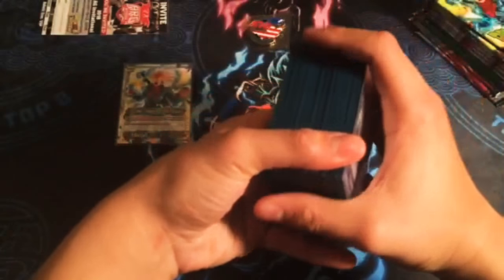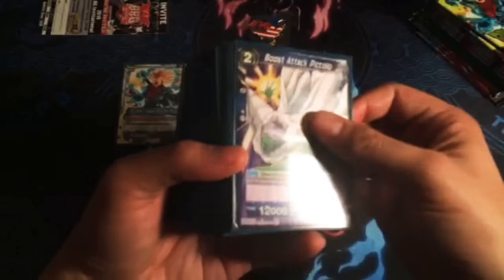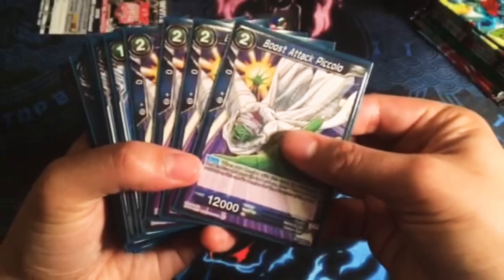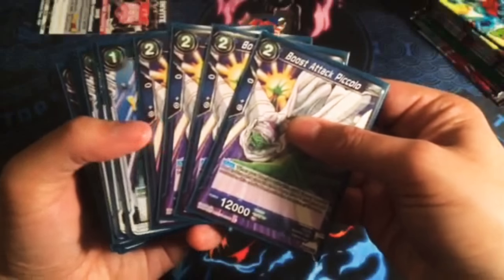This ARG we weren't able to sideboard — it was best of 1, so you literally had 1 try and that was it. We're playing 4 boost attack Piccolos. Everyone should be playing their 10k free boost when you have 4 or less life, obviously for your specific leader's colors.